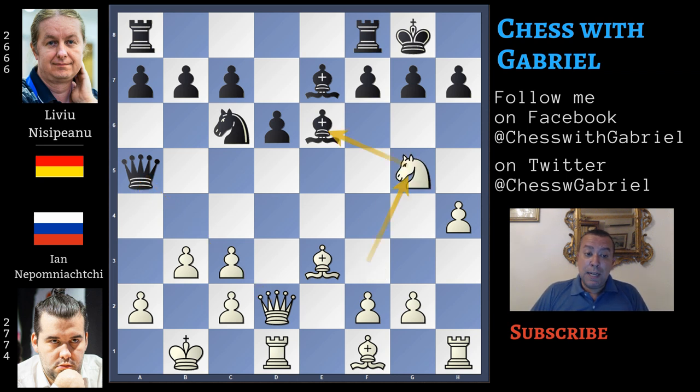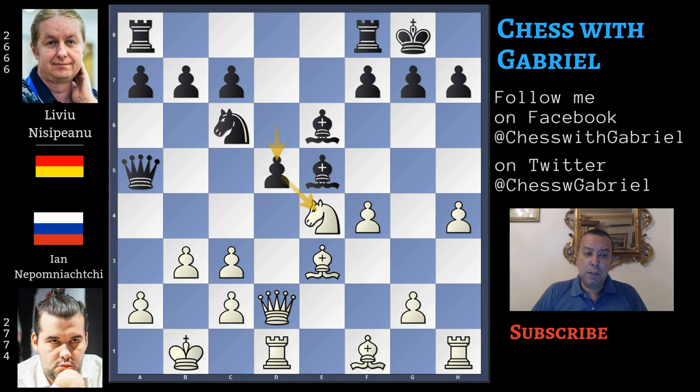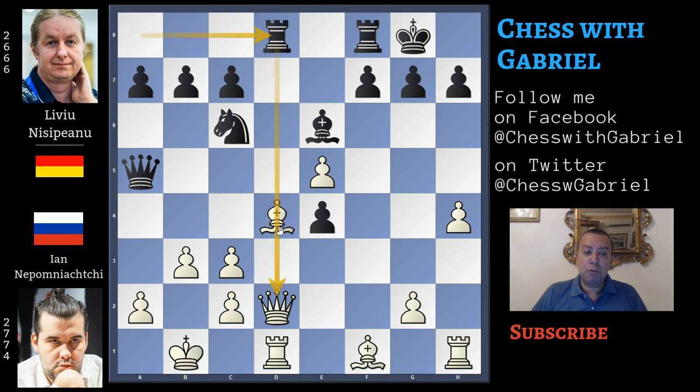Knight to g5 doesn't work attacking the bishop, at least with the idea to gain the bishop pair, because here comes bishop to f6, the knight will move back to e4, bishop to e5 now with equality. If white continues with the good idea f4, here comes d5, a push in the center — f captures, d captures, bishop to d4 and rook from a goes to d8, pinning the bishop and white must lose more time.